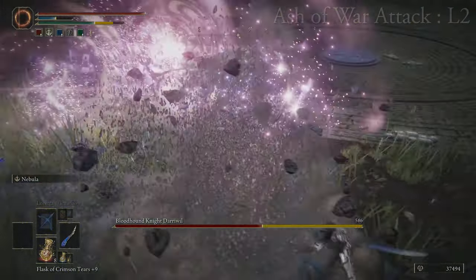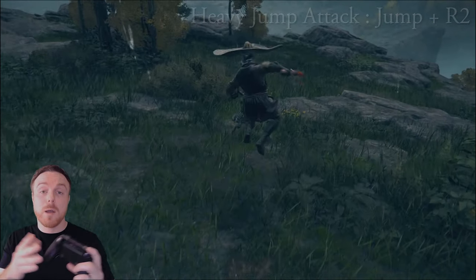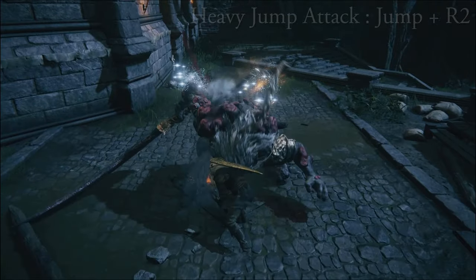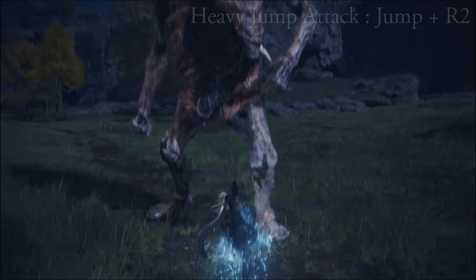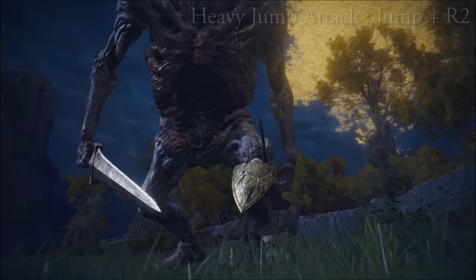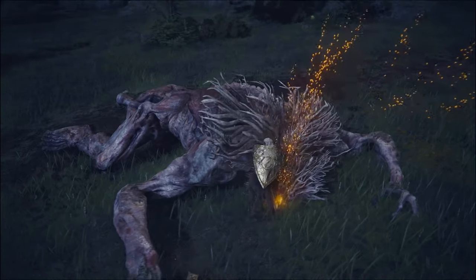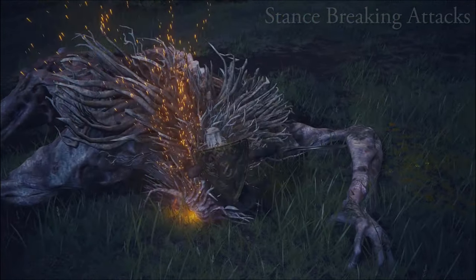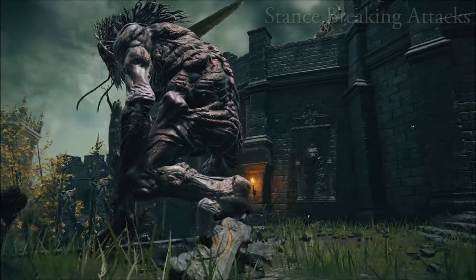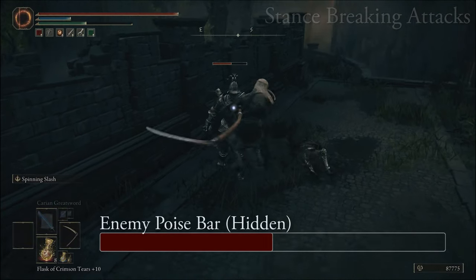Now let's get into button combo attacks. There's the heavy jump attack by pressing jump and R2 while in the air — it's fast and powerful, but when you land it leaves you open to attack. The jumping R2 attack is really good for opening a fight and breaking poise. It's a fast attack with a lot of power behind it, deals more damage than a normal R2 heavy attack, and is great for doing damage through shields as well. Jump attacks, charged heavy attacks, ash of war attacks, two-handed attacks, and dual wielded power stance attacks are all great for reducing enemy poise and ultimately breaking their stance.